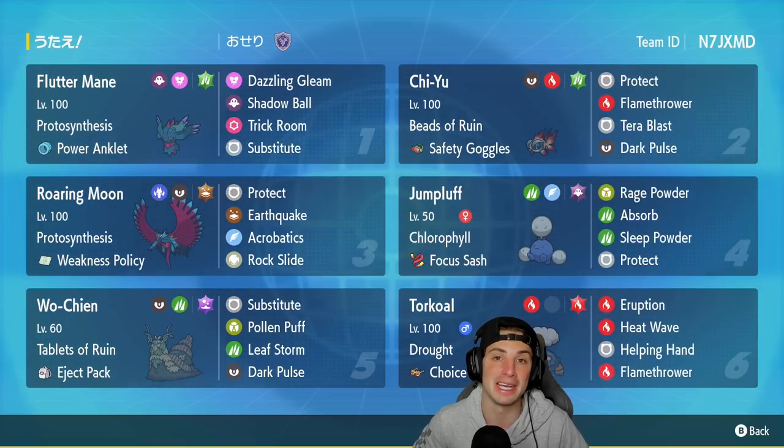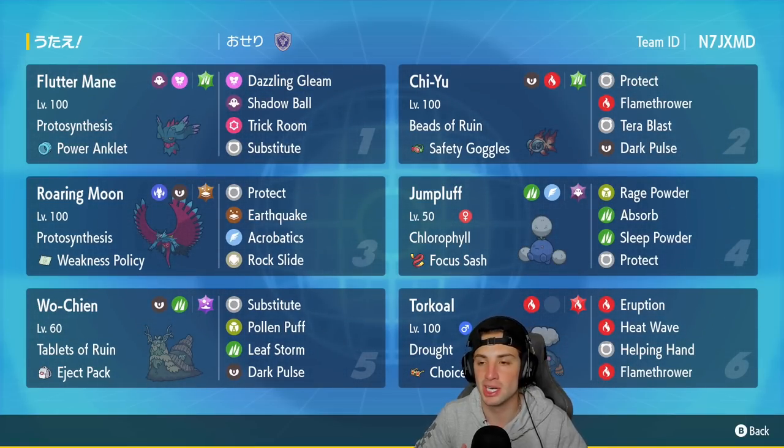Trick Room is going to be Fluttermane's best friend in today's video. It has Dazzling Gleam, Shadow Ball, Trick Room, and Substitute as its four moves. Second Pokémon is Chi-Yu — Beads of Ruin, Safety Goggles, Protect, Flamethrower, Tera Blast, Dark Pulse. You guys have seen this moveset plenty of times before.